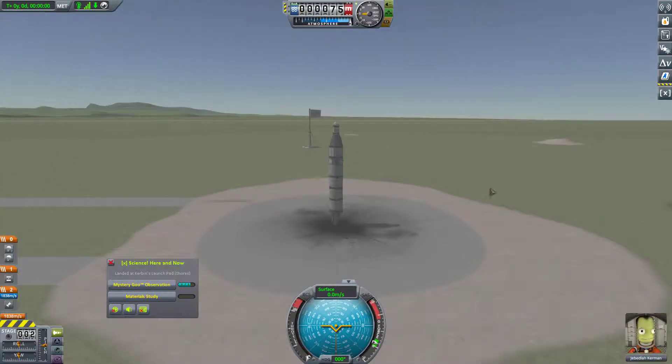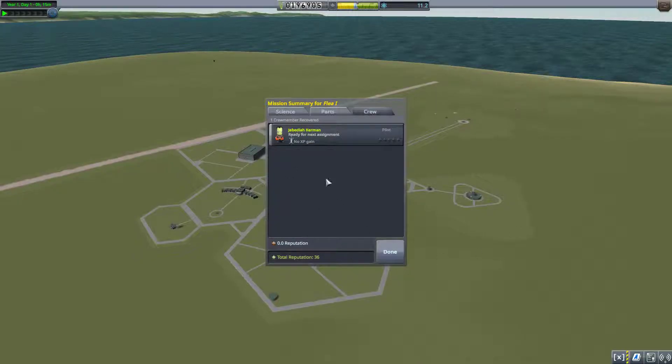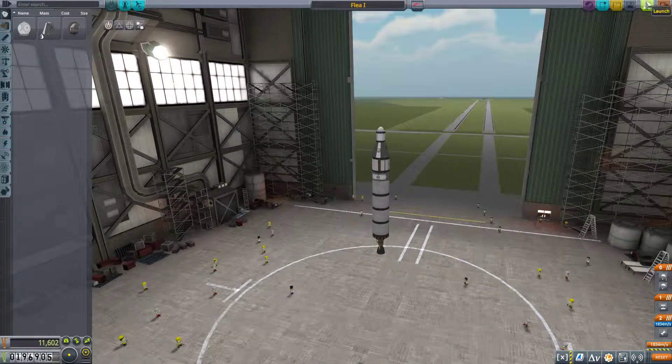Is it foggy? Never seen this before. What is even happening? Well, we'll get our materials study and recover the vessel. I'm not sure what exactly that was. This scene appears to be fine, which is certainly intriguing. Let's launch it again and see if it still happens, because in my tests earlier it definitely wasn't doing that.